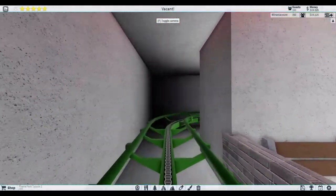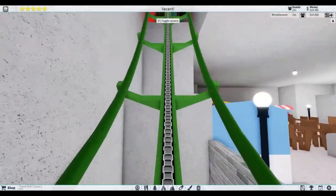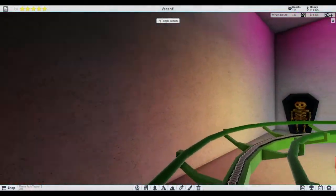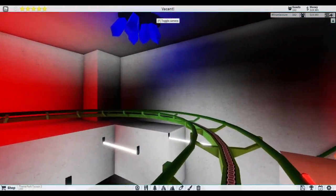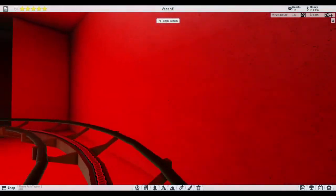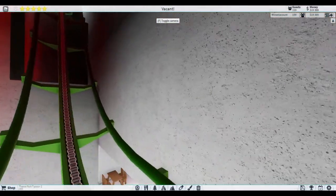We have Food Port number two which contains half as much stuff as Food Port number one but it also has neon lights which makes it better. Here we go through - one of my favorite parts is coming up soon.